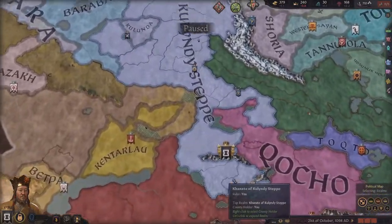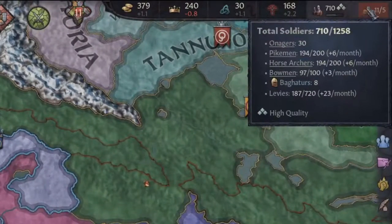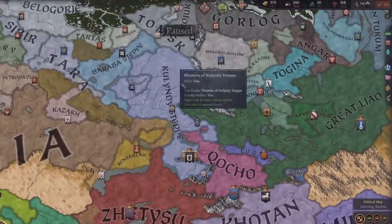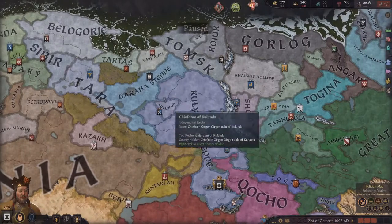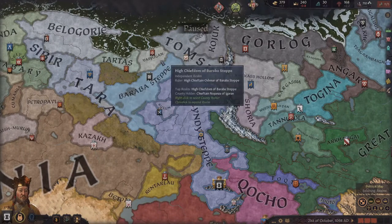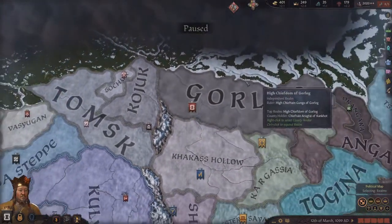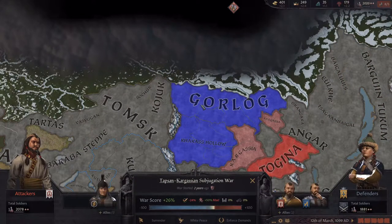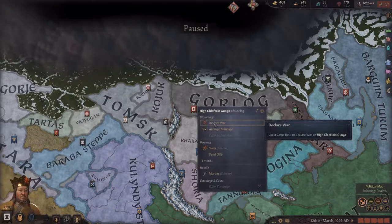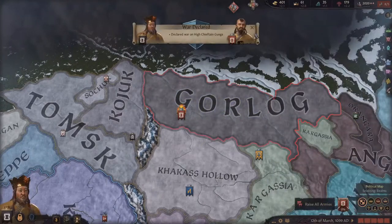Right now I definitely have to manage my realm a little bit. We only have 700 troops mainly because we are way over our holding and domain limit, so I'm going to give away some of these lands up here to vassals. I'll also be thinking about who I'll be invading next. I think we found our next victim — these guys up here in Gorlog look pretty weak. They're fighting in a war they're losing, and them and their allies only have about 500 men. I can declare war for a duchy and a few pieces of land at once.